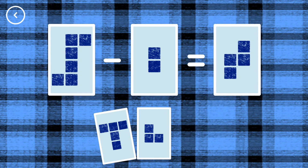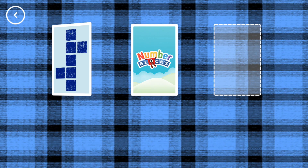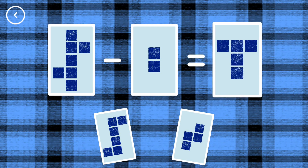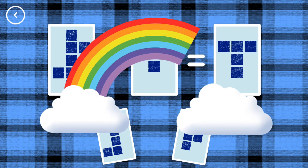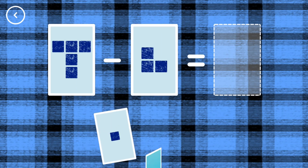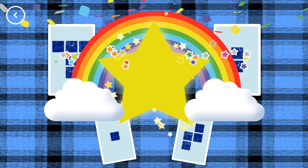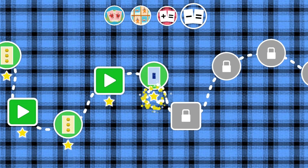4, 6, minus 2, equals 4. 5, 7, minus 2, equals 5. 5, minus 3, equals 2. You've earned a star!